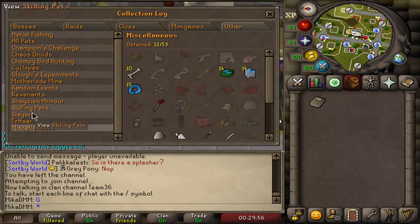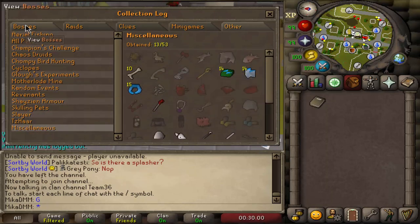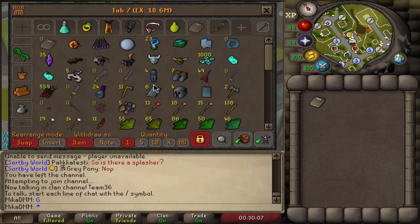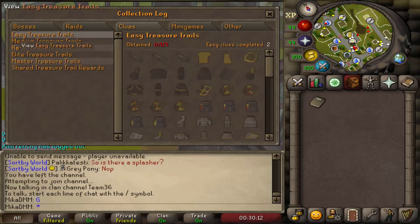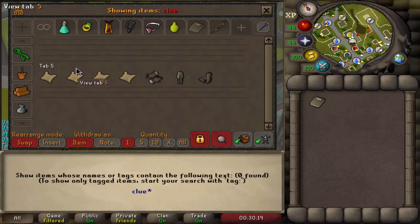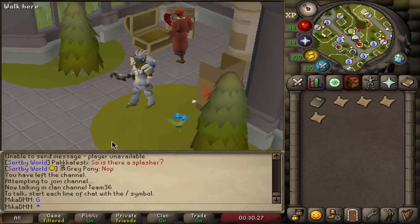I'm really excited to get started. You can let me know in the comments which one you want to see first, but I was thinking of using those dark totems and start off nicely with some Skotizo and hard clues, because I can do two things at the same time. I probably have some clues in my bank already since I haven't done them on the account in forever. So I think Skotizo and clues will be the content for this video.